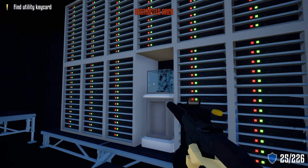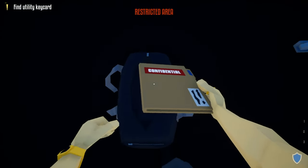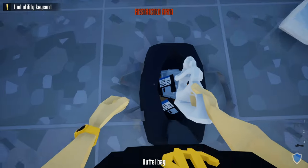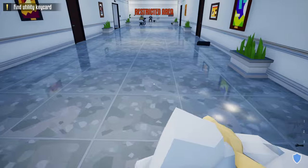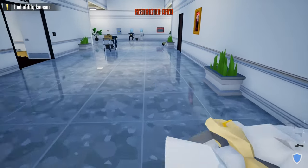Shoot all the glass cases, then loot everything into the duffel bag. Our bag has a little space, so we'll take two of the small art pieces — this one and this one. Once you have them at the right angle, grab the duffel bag and this is the route we're going to take to get out.